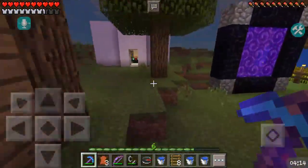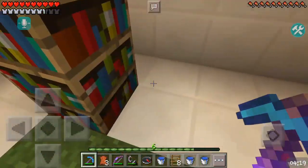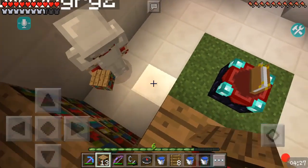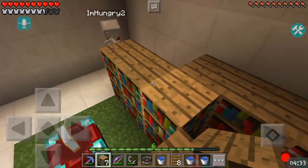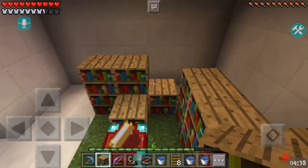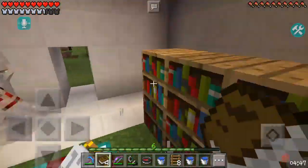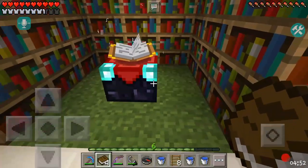Alright guys, so after all the bookshelves my friend made, which is only three from whatever we had in the house, I made a total of 17. Let's see if we can finish building this. We got a lot more than we needed. I'm gonna make it smaller — we can't really make it smaller because this is the main source right here. This is what gives us the level 30 enchantment level.